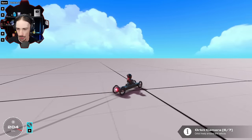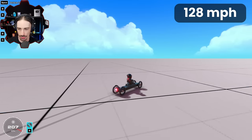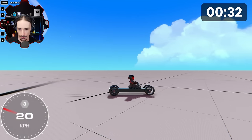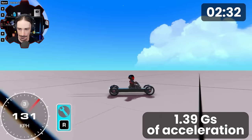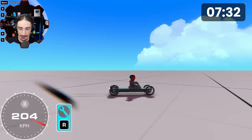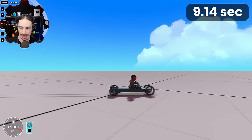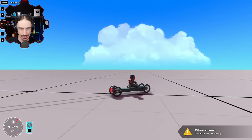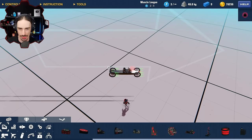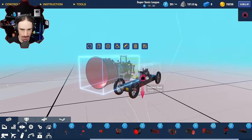We are off! We cap out pretty quickly at 206 kilometers an hour. We need to reach 1,234-ish. But check out that acceleration — I counted about eight seconds to get there. So now let's slap a rocket engine on this thing and see how fast we can get. We were at 206 kilometers an hour with the space thruster.